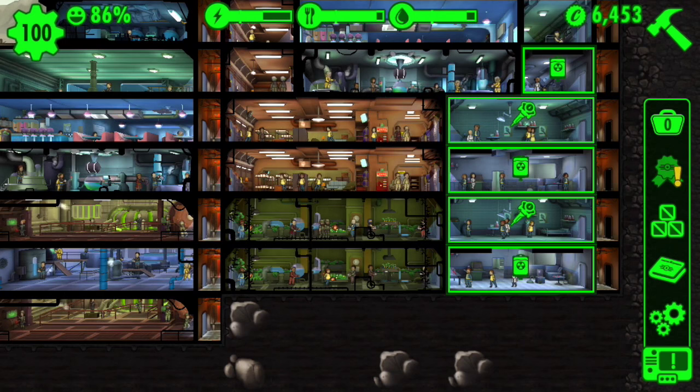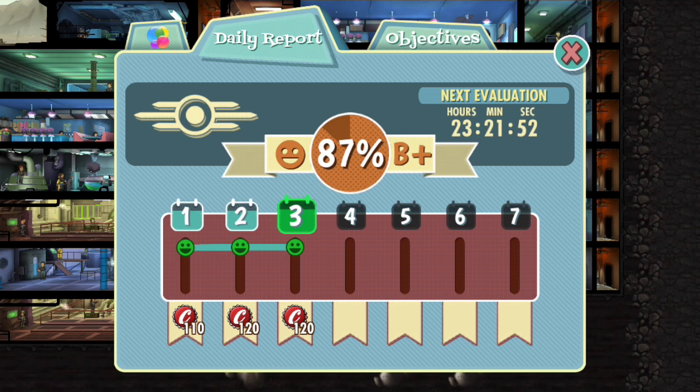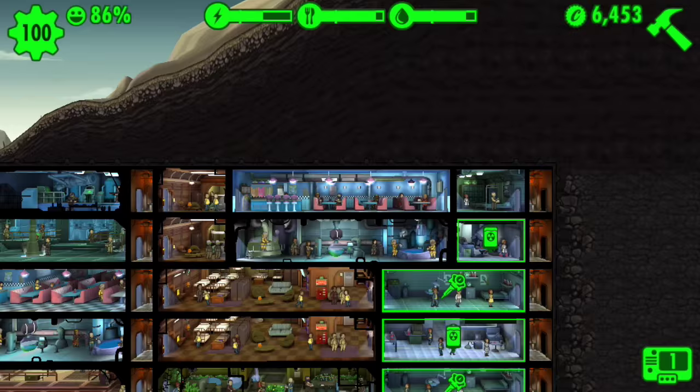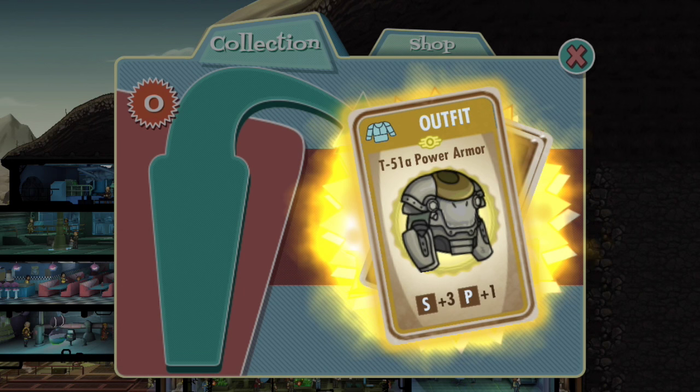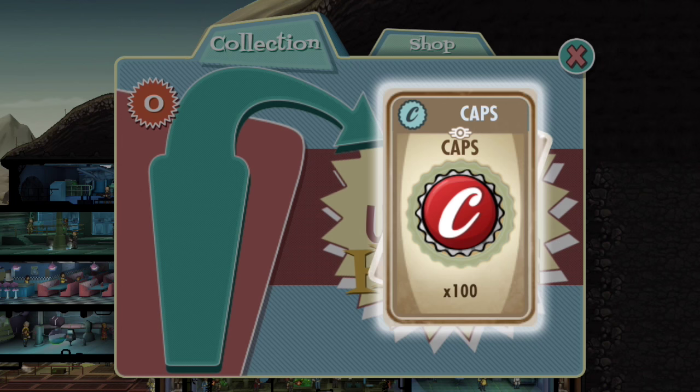I've already collected my daily report for today. Happiness is at B+; it's been at B for the past three days. I think I missed a day in there, so it started the seven days over. But anyway, let's check on the lunchbox. And there we go — more outfits, water, caps, and a new dweller.